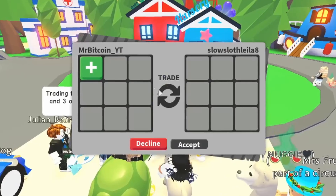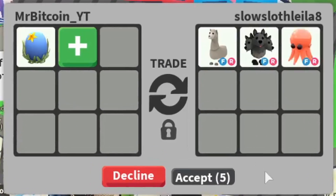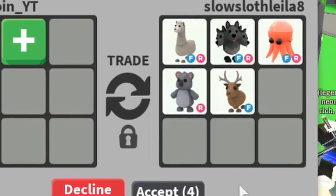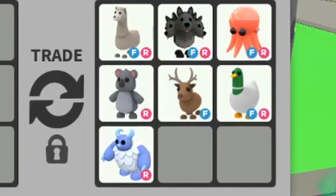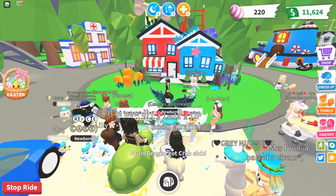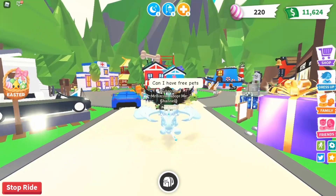Here's the next person — let's see if this person will accept a free ocean egg from us. It looks like they're just loading it up because they want the frost dragon, so they're offering all of this stuff for my frost dragon. But I'm just trying to give you a free ocean egg — that is it. And they declined. Apparently they don't want a free ocean egg either.